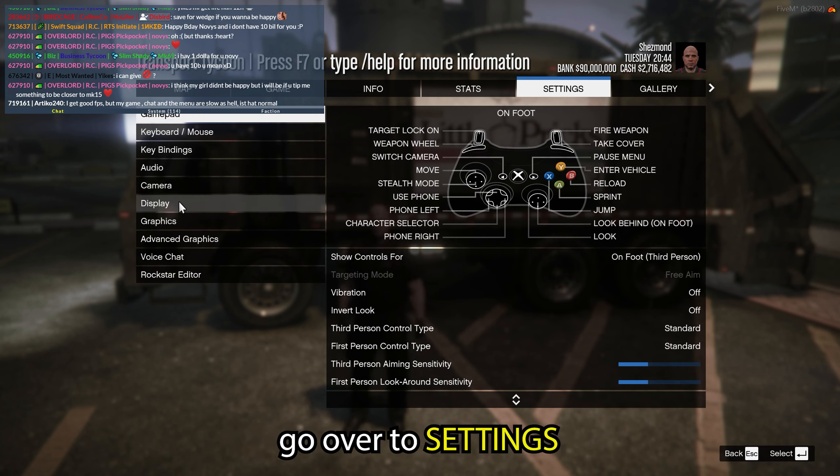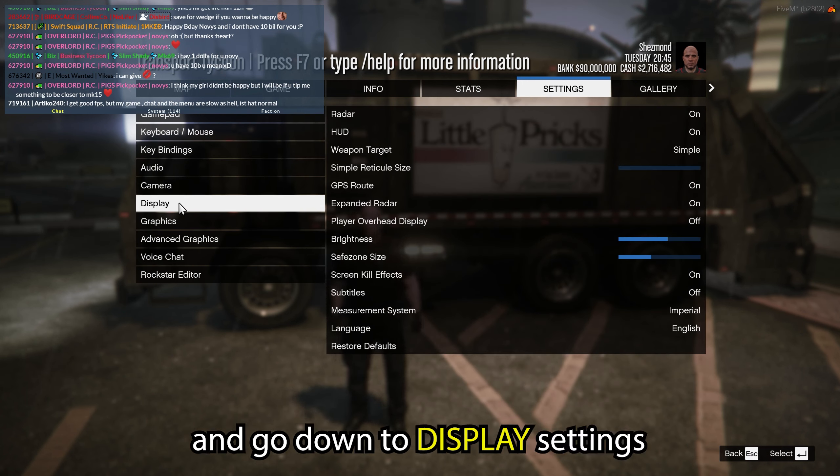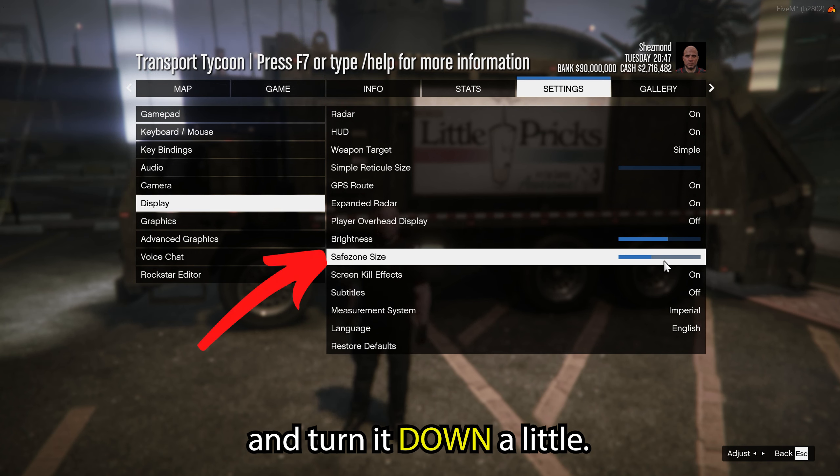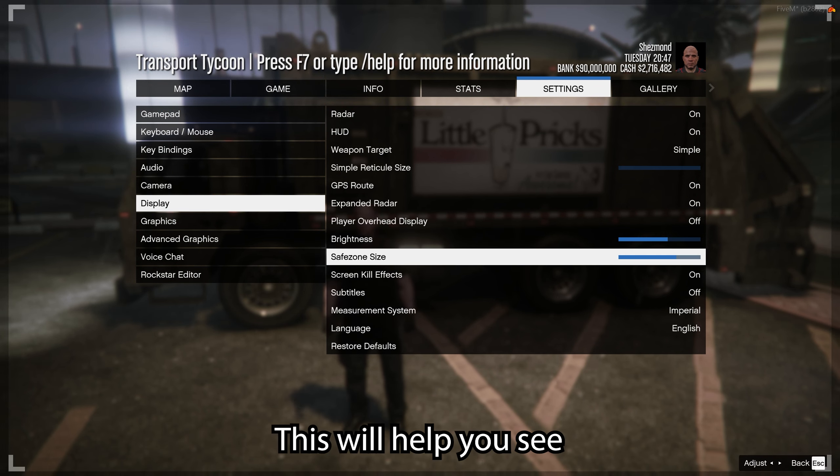One of the biggest tips I could give you is join the server Discord. Here you can get a 5% boost to all experience earned. You can also join companies and there's plenty of players here to help you out.